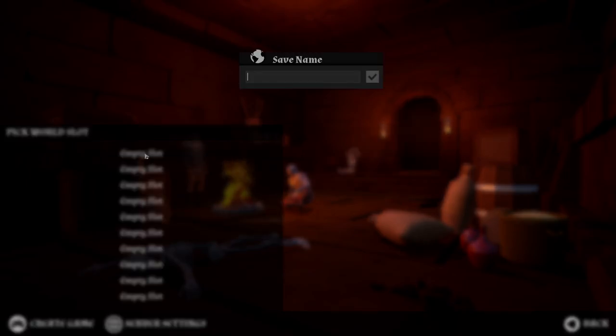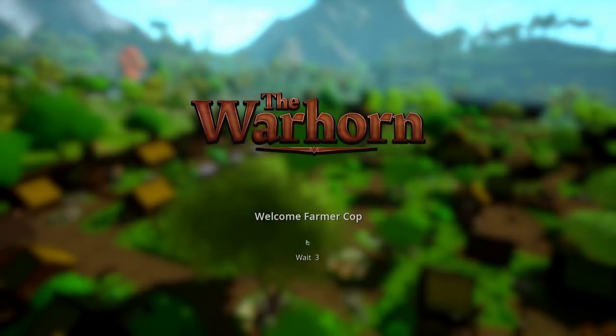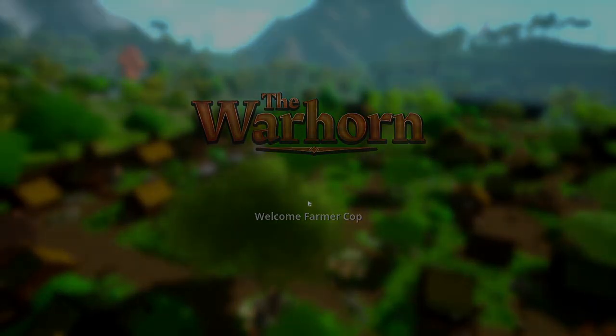We'll create a game and call it Gamer Cop One. Friends mode, escape, fighting gestures — ZXCV, shift to sprint, control to crouch, alt to die. We'll see what happens. It says Farmer Cop because that's my Steam name, but you guys know it's Gamer Cop.